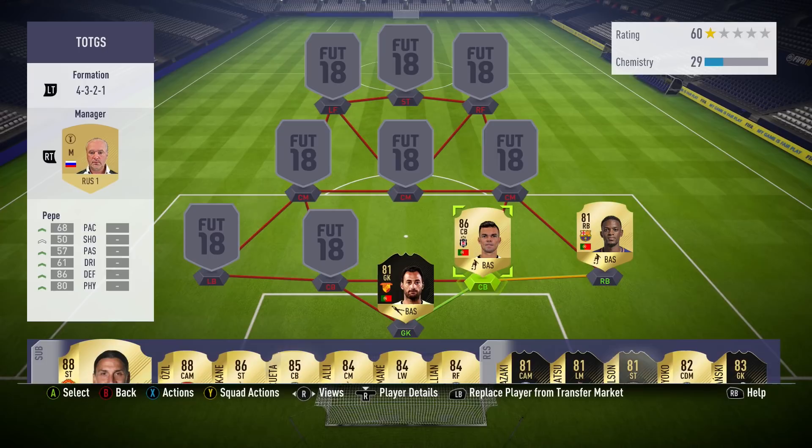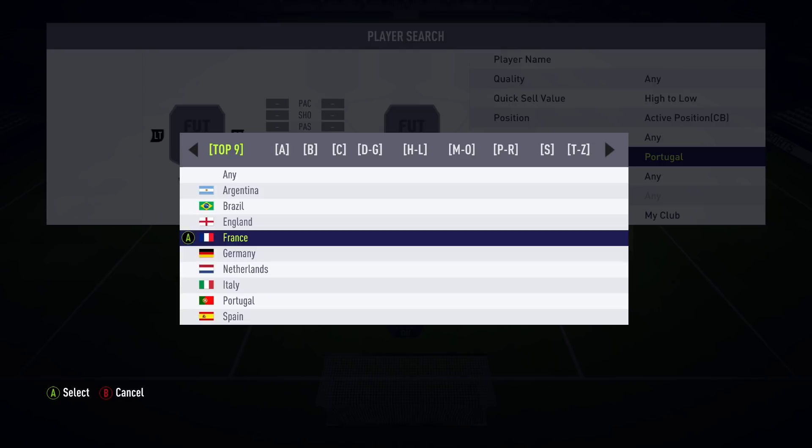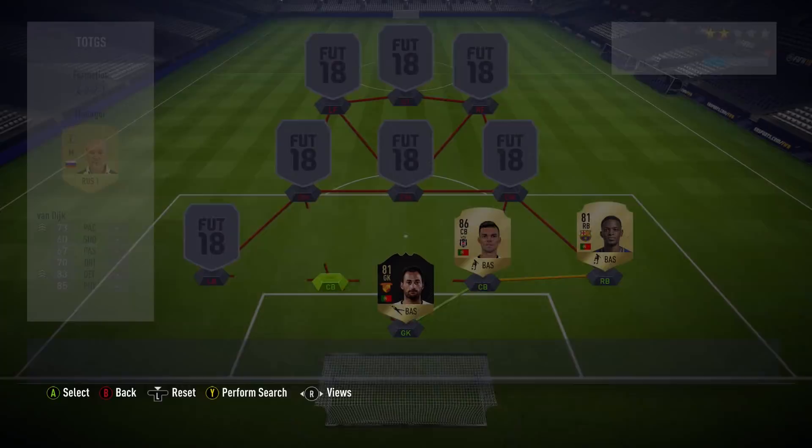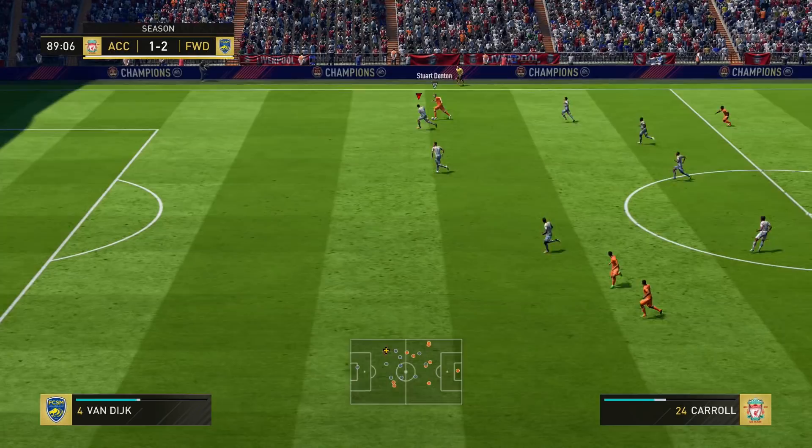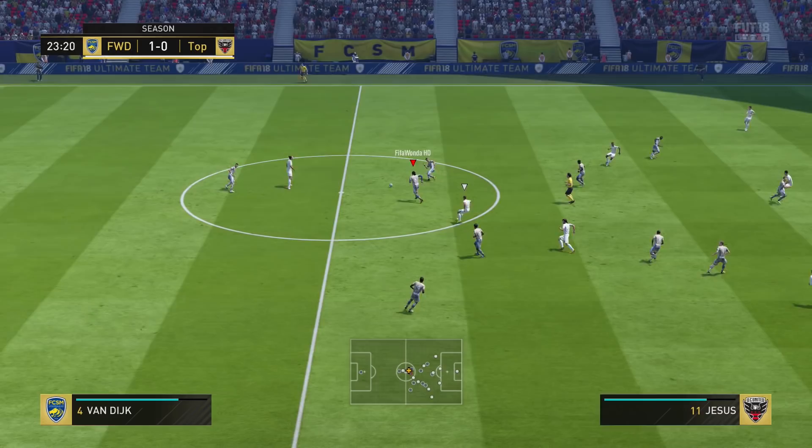Now we are going to move on to another nation to build this team around with the defence, and we put in Virgil van Dijk from the Netherlands. This card is absolutely insane. I'm sure over the course of FIFA 18 he'll probably have more special cards come out. He's already got a FUTmas card out that many of you would have claimed already. What a card this base card is. Obviously when the Liverpool version comes out — at the time of making this video you can only buy the Southampton one — but there will be a Liverpool version. It is based around the Premier League and the Netherlands link for this team, so it's fine to use either.